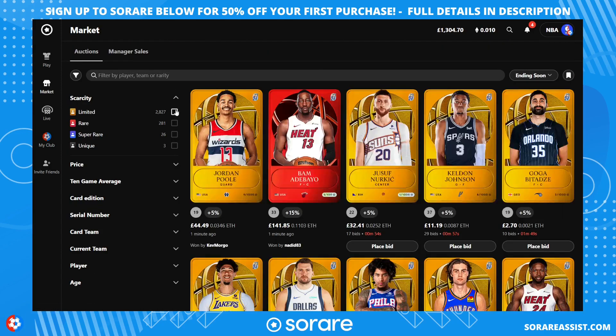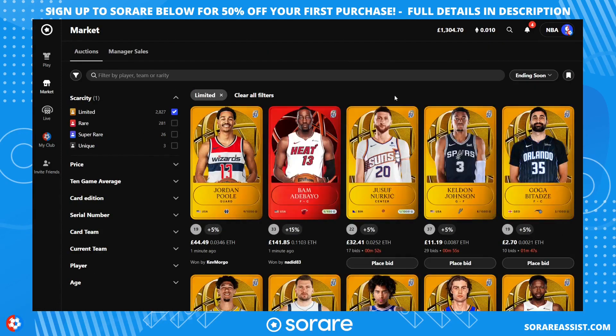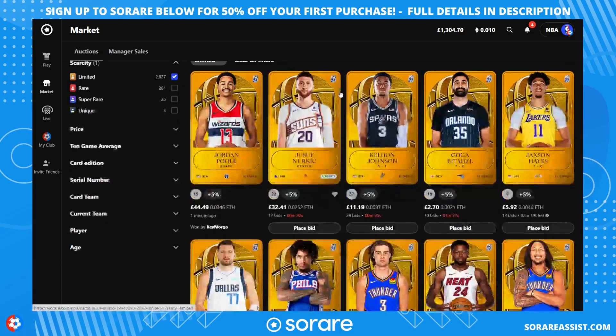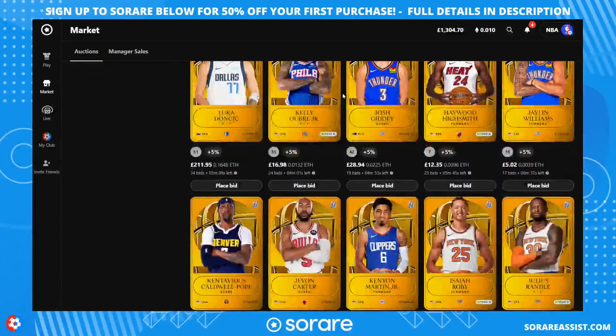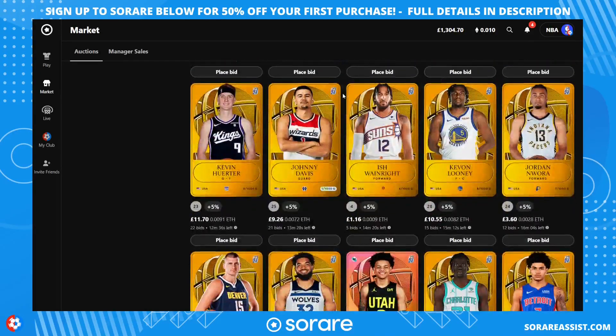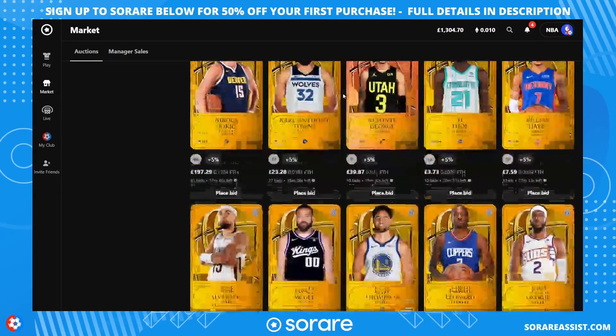Going back to the marketplace and filtering to limited only — these are the limited cards. Once you decide to purchase some of these, you'll get 50% off when you use the link in the description. These are the limited scarcity, the next step up from common cards, and there are 1,000 of these cards for each player per season.